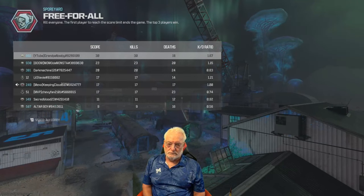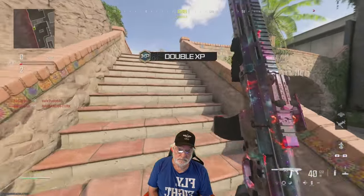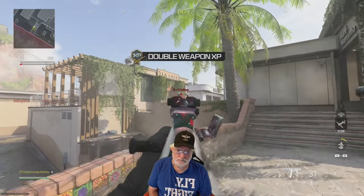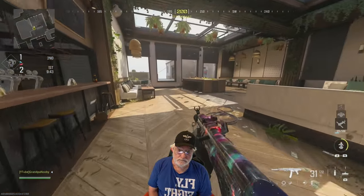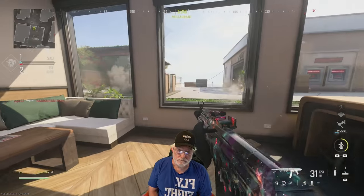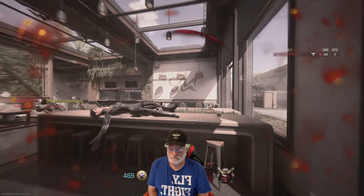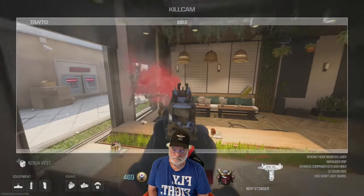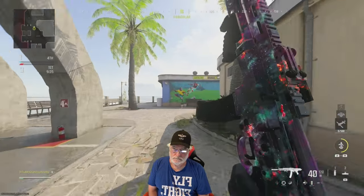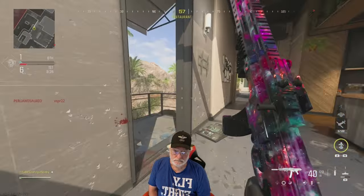I switched it up — for this next clip I took the configuration Red Devil recommended: the one I actually had in my armory at the time with the 40 round mag and the shadow strike suppressor this time. Somebody hopping along there. Let's see how that one does. The ADS movement speed and ADS speed are somewhat better with this configuration.